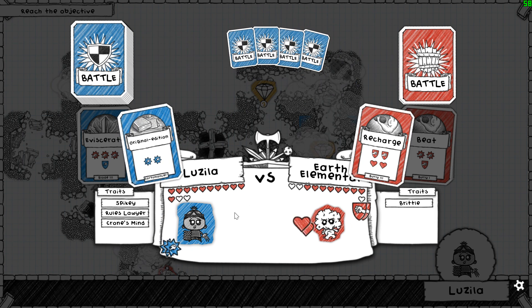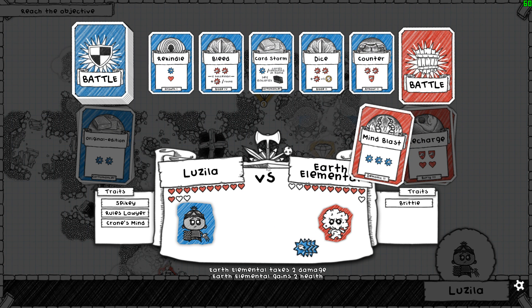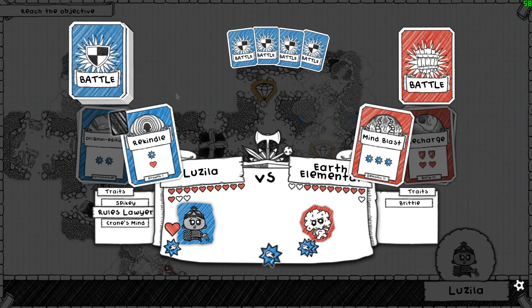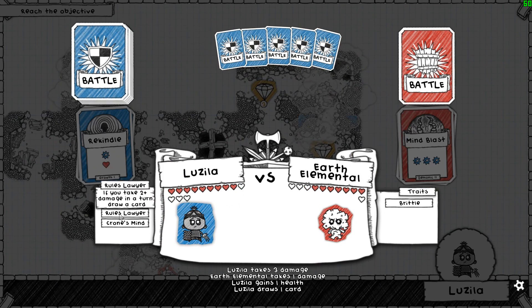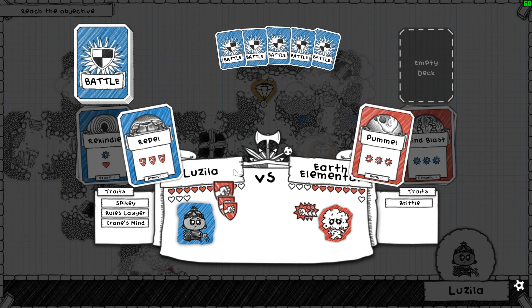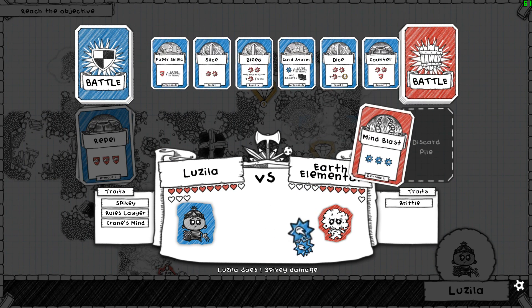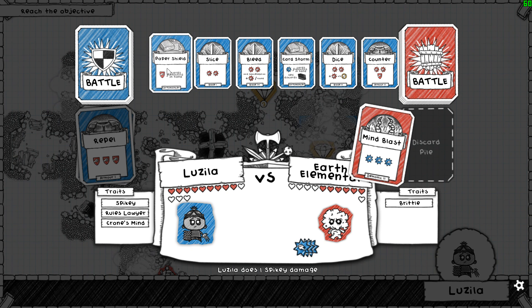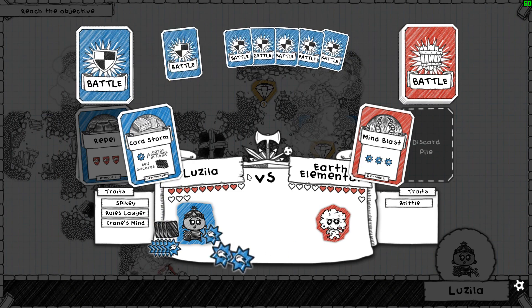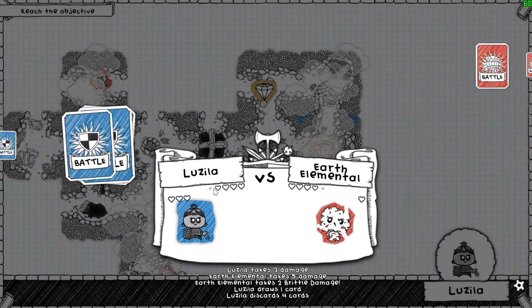That's annoying. Just carry that, I guess. That's also slightly annoying. I'm not getting any card draw cards. We are whittling the earth elemental down, though, which is nice. That's not going to help. I guess we'll do that now. Ah, nice - the brittle killed him.